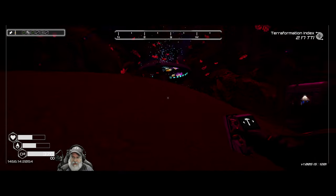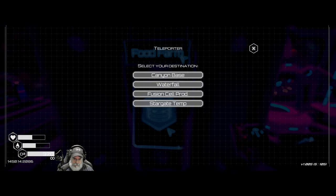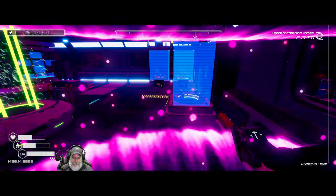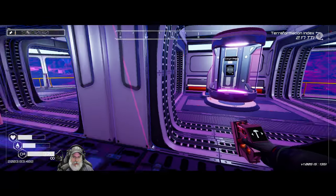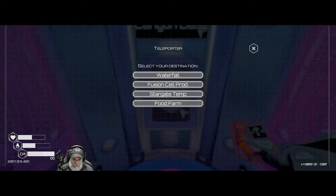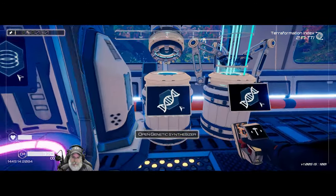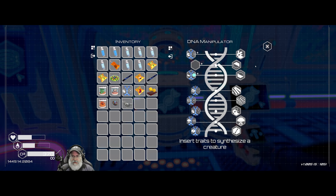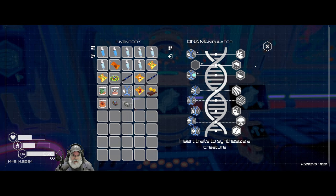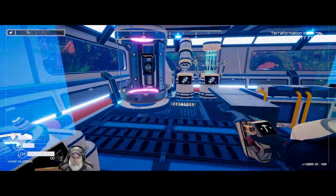Let's see if we can get back in here without getting thumped and go back to the canyon base. Actually, let's go back to the food farm. We're just missing a color A trait. If we don't find that in the next episode or two, we'll just make our own color trait for our next critter.